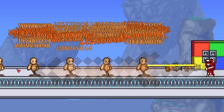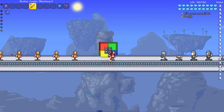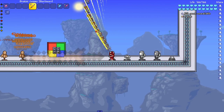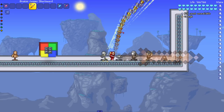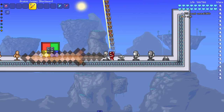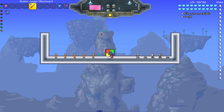It shoots out Guides and Cursed Flames too, and I'm pretty sure these Guides do home in. So this is more of a long short sword, because look at the range — it shoots out Guides and Cursed Flames.